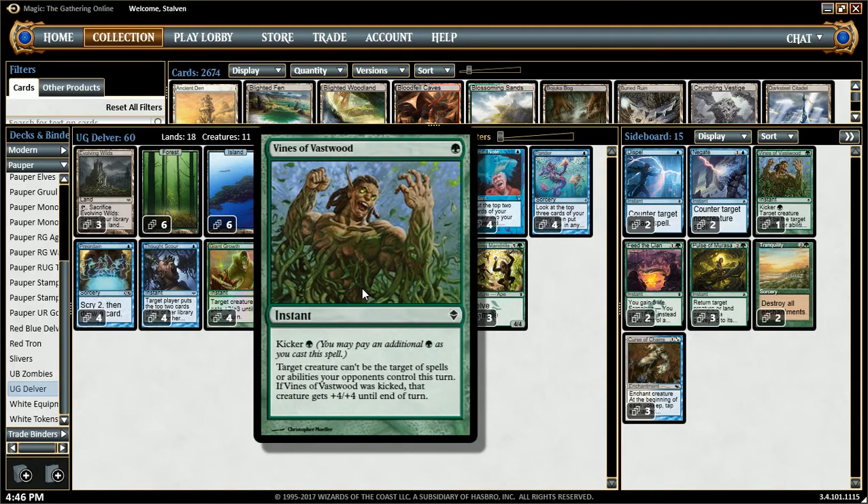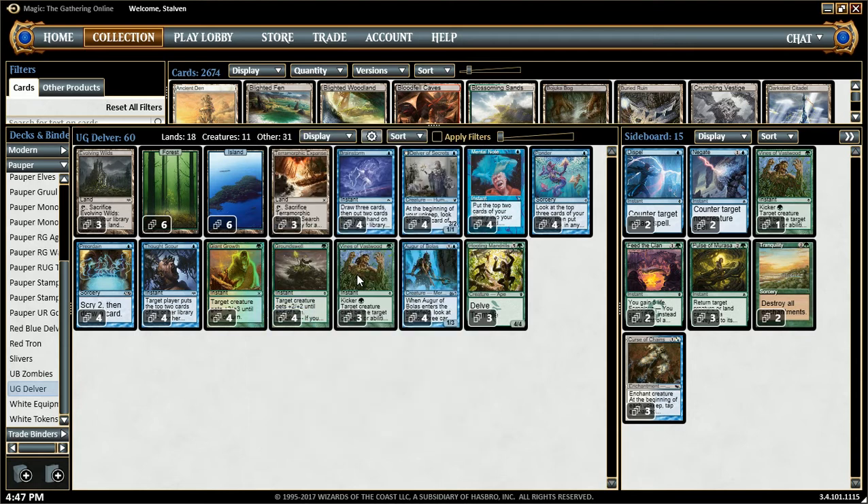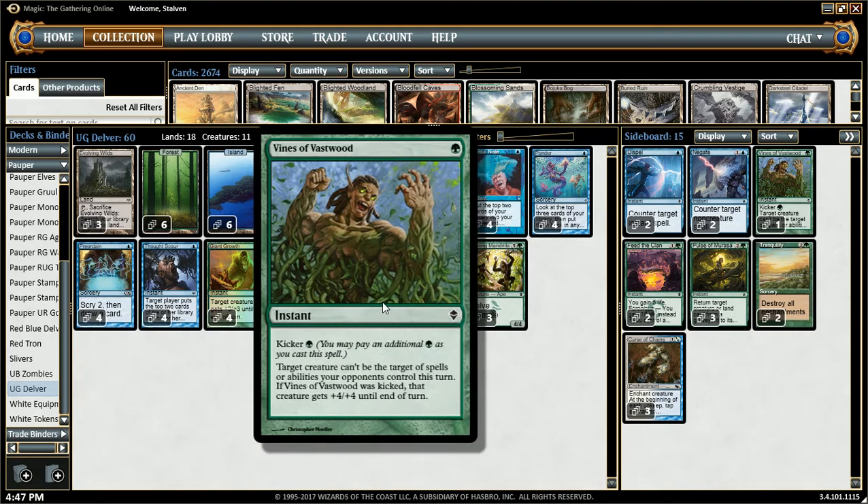Another pump spell is Vines of Vastwood. It's 1 mana — target creature gains Hexproof. Or 2 mana — target creature gets Hexproof and +4/+4. I only have 3 of them. I do have one on the sideboard, but we'll get back to that later. I only have 3 because I don't want to have my hand flooded with these, because sometimes it can be hard to get double Green. In playtesting I found that 3 is a really good number — because I don't get too much, and usually I only want maybe 1, 2 at most.